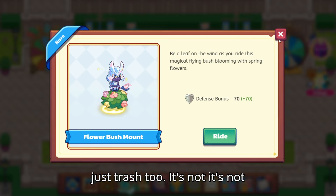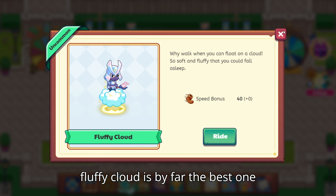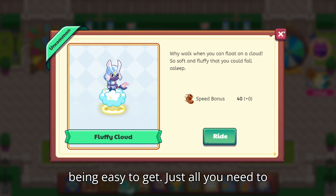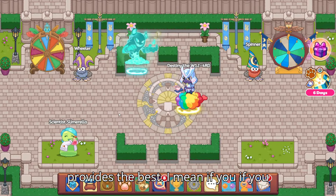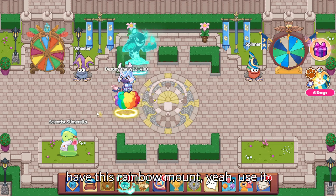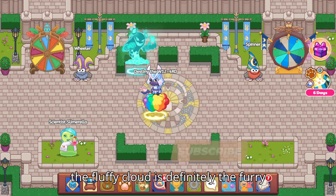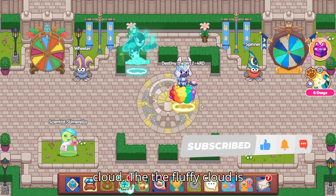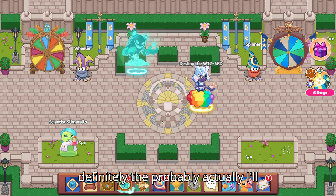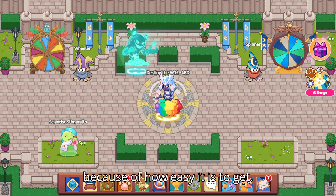And this one's just trash — it's not good at all. The Fluffy Cloud is by far the best one, being easy to get. All you need to do is become a member, and it just provides the best stats. The Fluffy Cloud is probably actually the best mount in the game, just because of how easy it is to get.